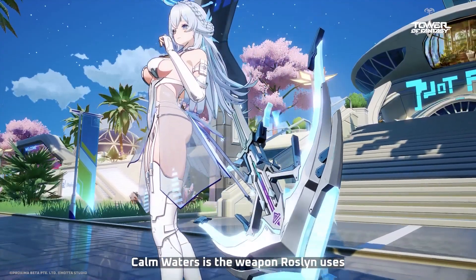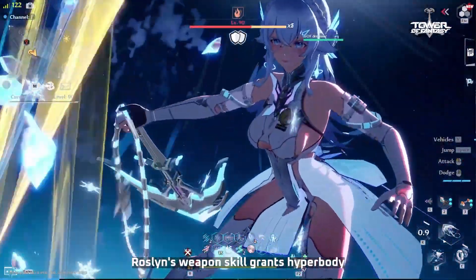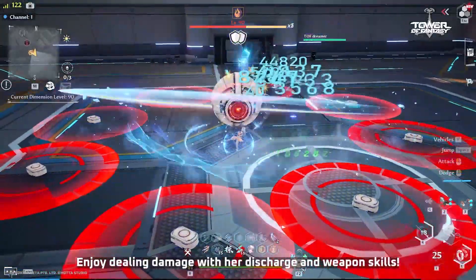Calm Waters is the weapon Roslyn uses. It is a Frostbolt weapon designed for on-field damage. Roslyn's weapon skill grants Hyperbody, and her Discharge skill can recover health when her normal attacks hit the target. Enjoy dealing damage with her Discharge and Weapon skills.